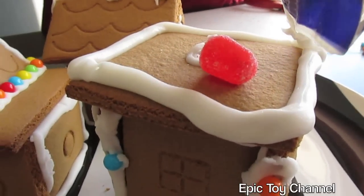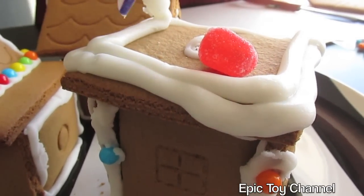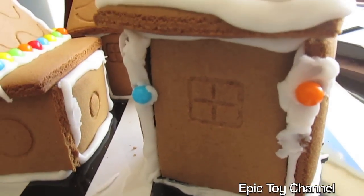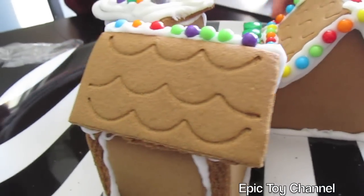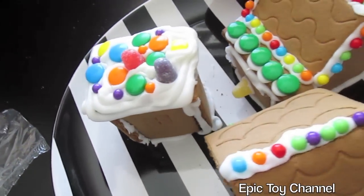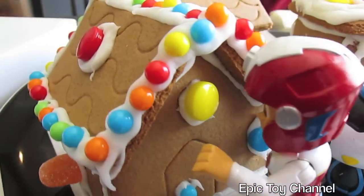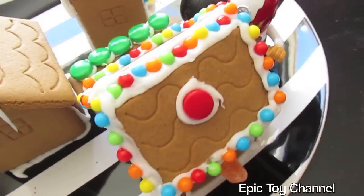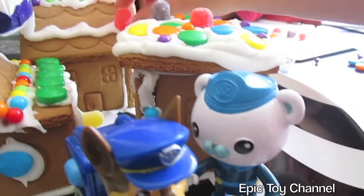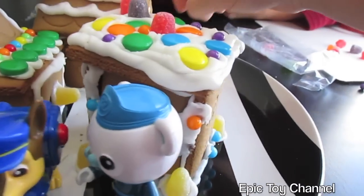There is so much candy on these houses. Uh oh, this could be the police station, but we accidentally just knocked over the big red light on top. And look at the two lights on the front — that's so much fun. There is so much candy here, I cannot believe it. Guess how we did this — we did this with teamwork! Building things can be a lot of fun, especially if you use your imagination.